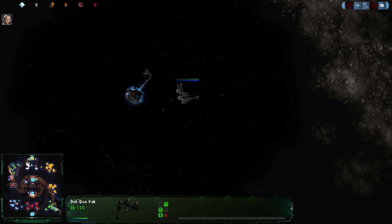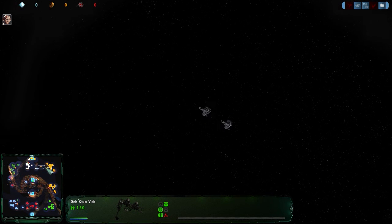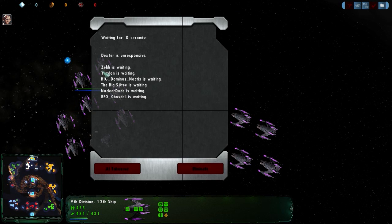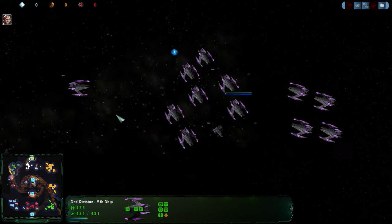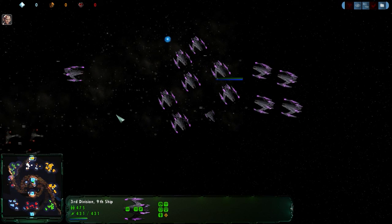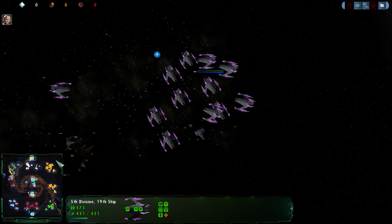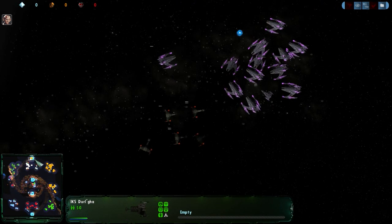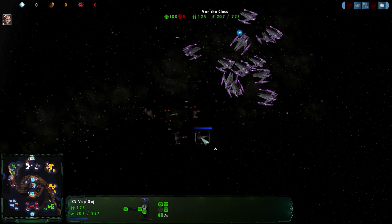It looks like the bottom team has kind of actually lost the initiative. Here's a fleet of approximately 10 to 11 V13 battleships — that's a nice little fleet. We'll see what else he gathers together. He's grouping with some of Zeb's Vorchaz.